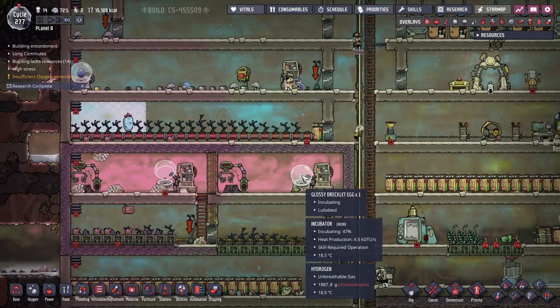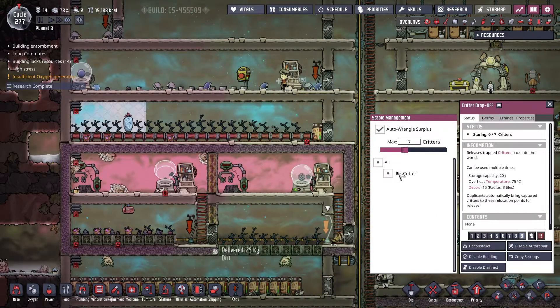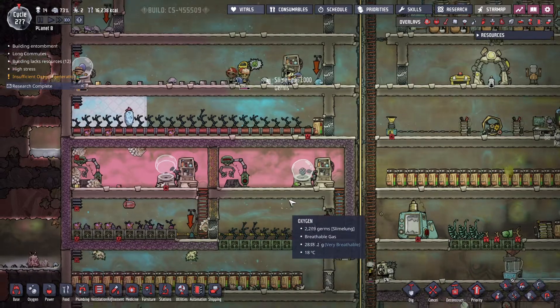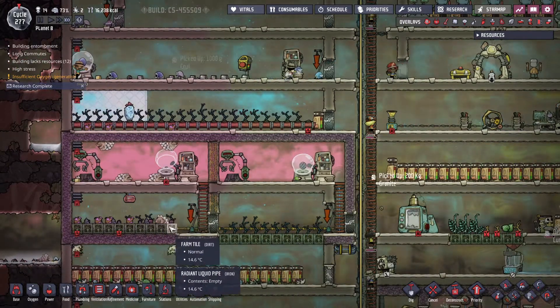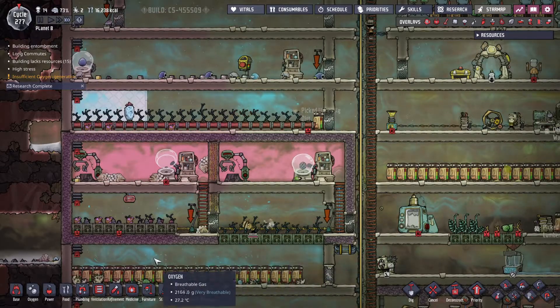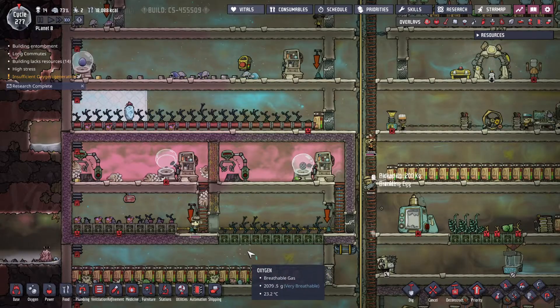This guy will hatch soon, he's about halfway there. What do I have for this - glossy draco let, okay that's good. These guys are eating and seem to be doing okay for now. There are no more eggs so that's fine.